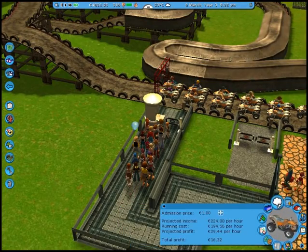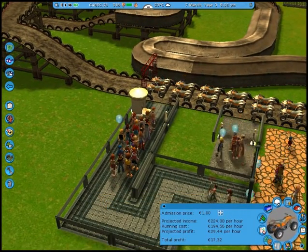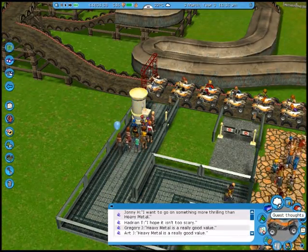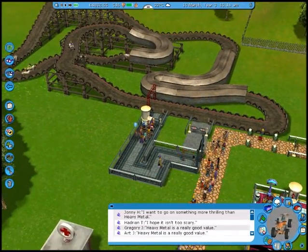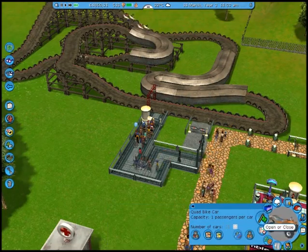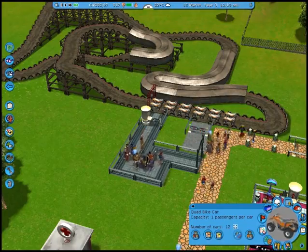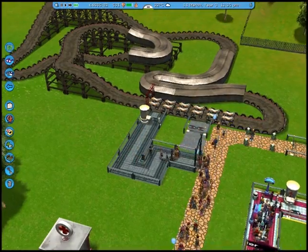Oh man, people are storming for this attraction. It's really good value — jacking up the price. I want some more projected profits. Look at those people. Can I get more cars on the ride? I can't. Let me guess — I need to close it first. I can't jack up the car amount, so I have to do that.